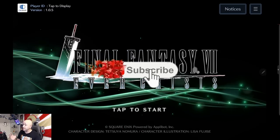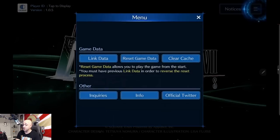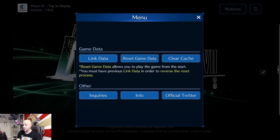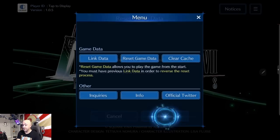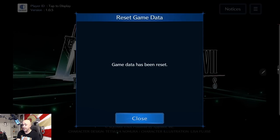If you're not happy with your account, the first thing you want to do is go back to the title screen. You can do that through the menu section, and then you're going to see 'Reset Game Data.' You're going to clear that and delete it. You cannot recover it — that's fine, we haven't linked anything.